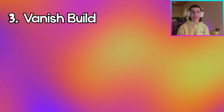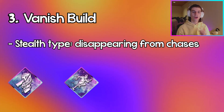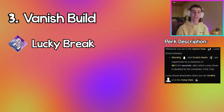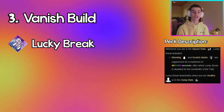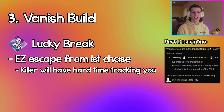Coming in at number three, we have the Vanish build, which focuses on disappearing from chases as quickly as possible. The four perks in this build are Lucky Break, Overcome, Quick and Quiet, and Iron Will. Having no scratch marks and no pools of blood on your first hit taken in a chase makes you super hard to track, and should basically assure that you're going to escape your first chase really quickly and easily because the killer is going to have such a hard time finding you.